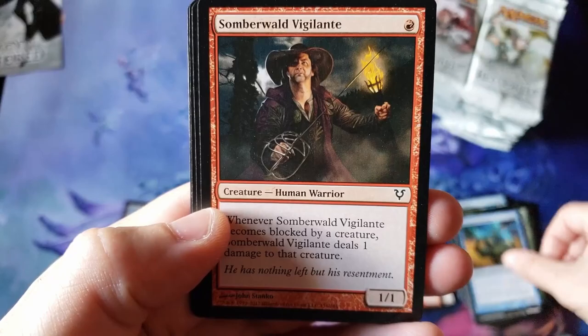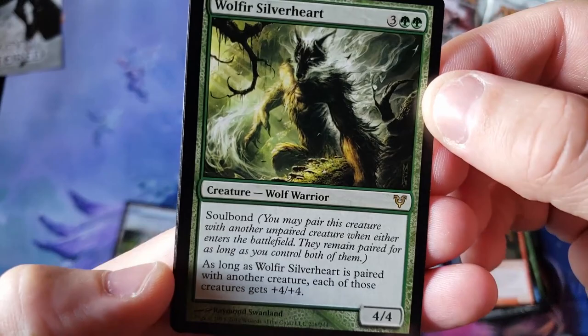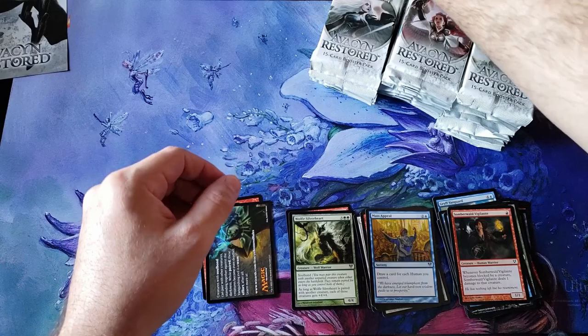Renegade Demon, Border Ranger, Alchemist, Sumbo the Vigilator — is that Bill Murray? Mass Appeal, Aggravate, and the Authority going right to the Silver Heart. Soulbound — anybody remember that mechanic? And looking at the old tip cards — they don't really do those anymore. And look at that forest!